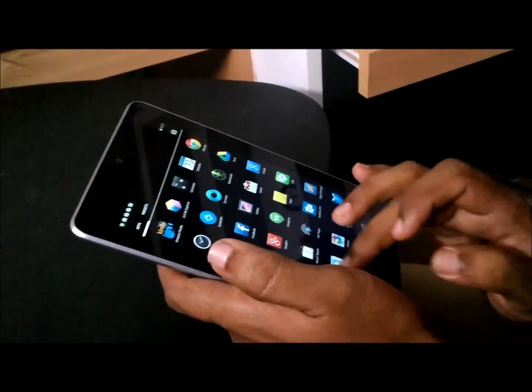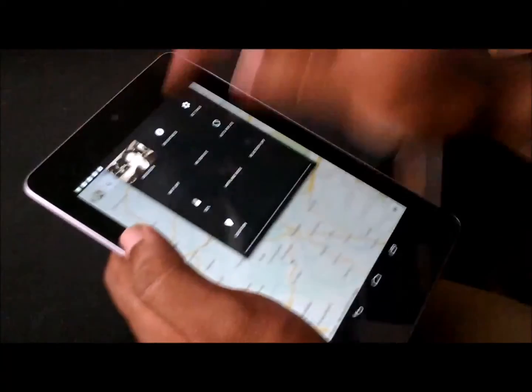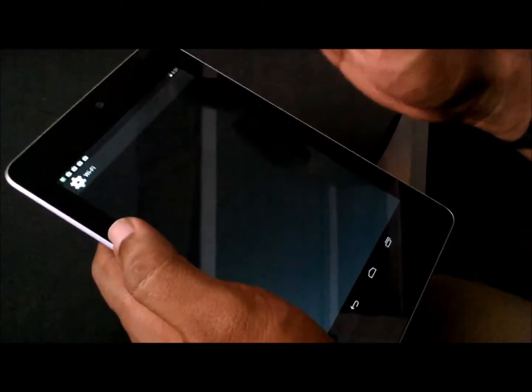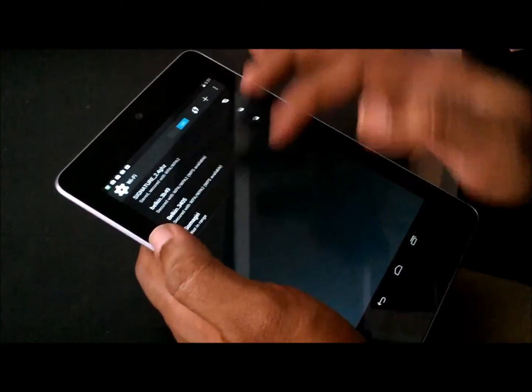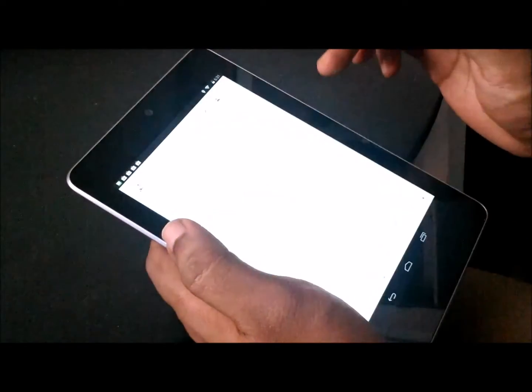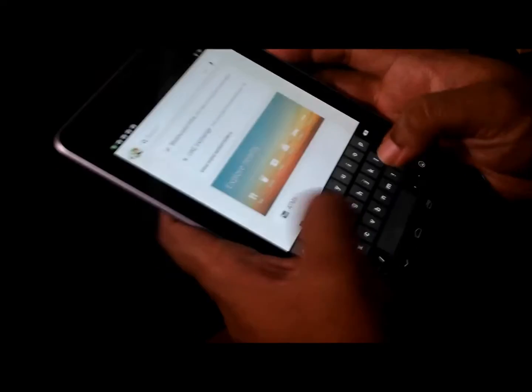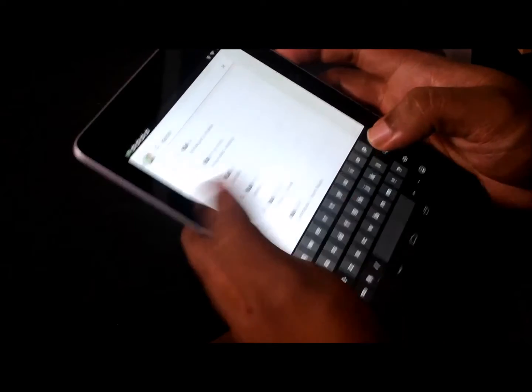First thing you have to do is take your maps online — you have to be online the first time. Now it's connected, and you're searching for some place, for example Kadur.